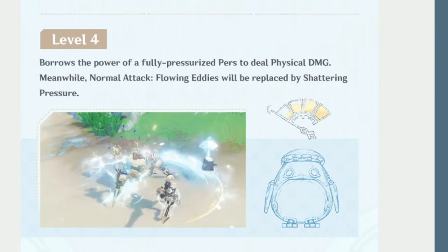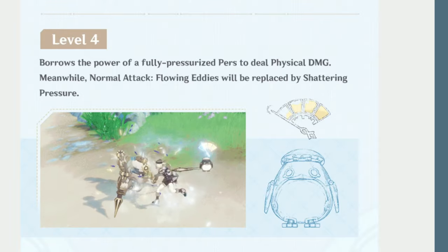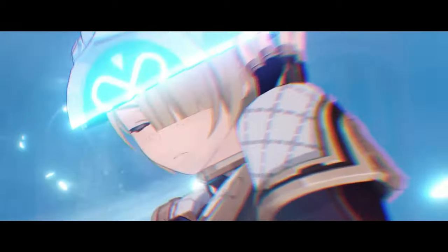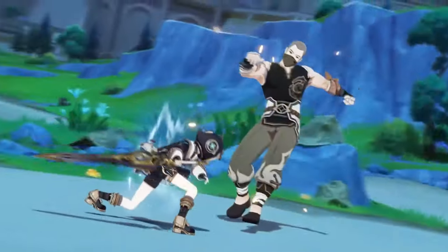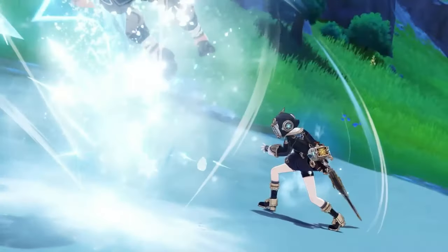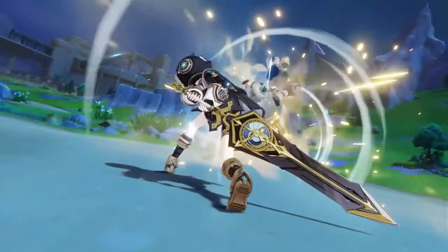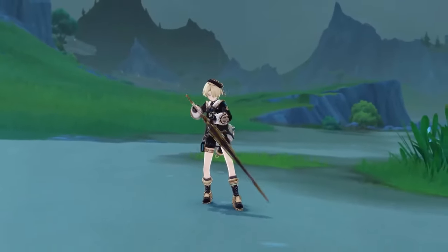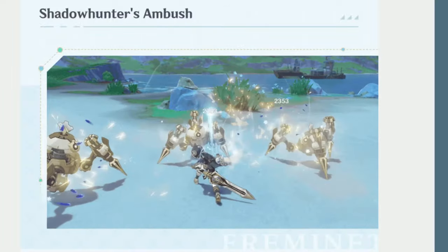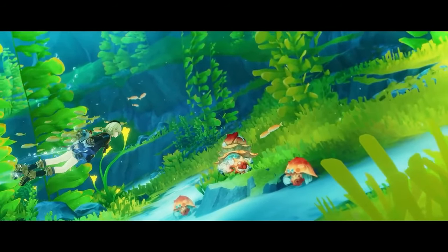Using the skill again consumes all stacks and deals a powerful mix of Cryo and physical damage. Additionally, it applies Pneuma-aligned Cryo damage. His elemental burst unleashes a wave of frost dealing AoE Cryo damage, resetting the cooldown of the talent skill, and causing Freminate to enter Subnautical Hunter mode for 10 seconds, which increases his resistance to interruption, decreases his talent skill cooldown by 70%, gives 1 additional pressure level, and boosts frost damage from normal attacks by 200%. His passive talent decreases underwater stamina consumption for party members by 35%.